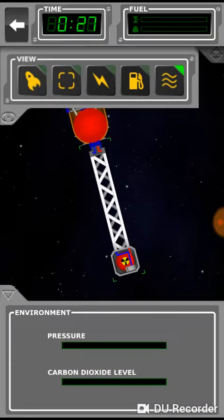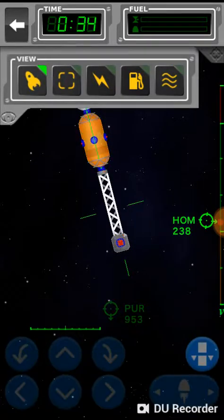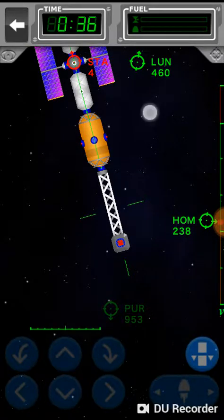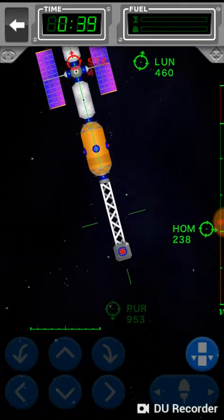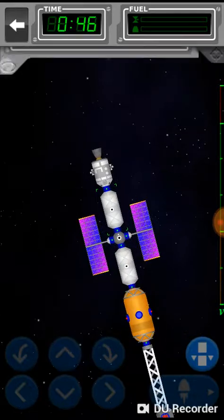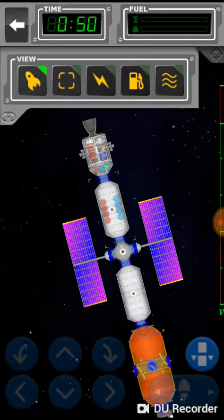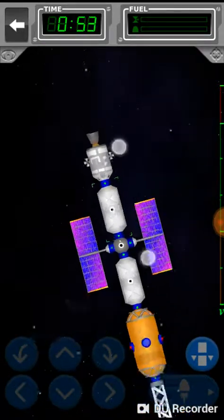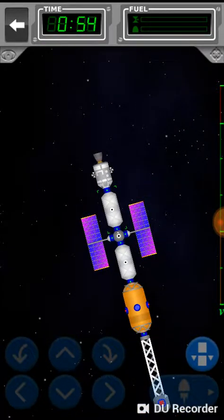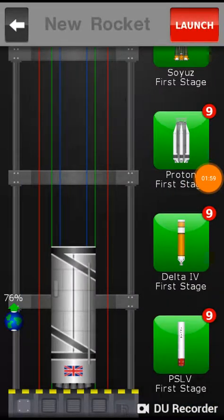A nuclear generator! It's probably not that cool, but it's a nuclear generator, guys. Anyway, this is generating 200 electric, so we're not going to run out of power anytime soon. And we're not about to run out of oxygen either, so we're doing good.